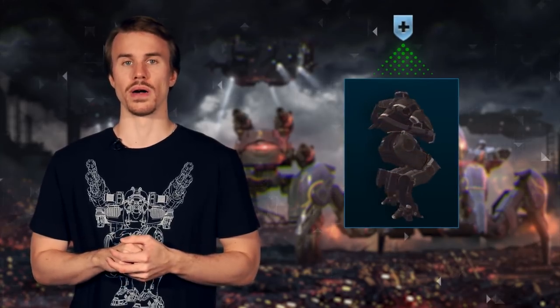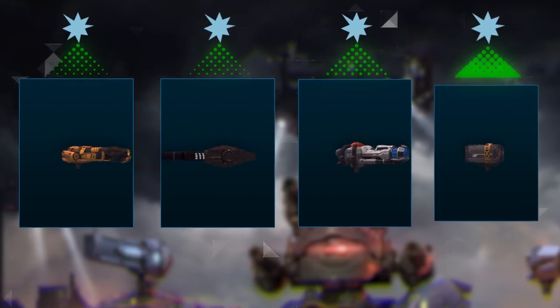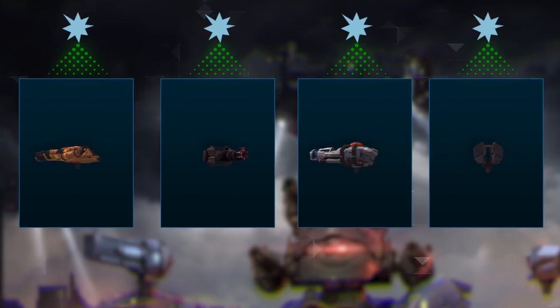Even though there are tons of powerful weapons for heavy slots, not many robots are able to utilize them to a full extent. I've already mentioned buffs to Wayland, Bulwark, and Fury, but there is more. Carnage, for example, became harder to kill. Weapons like Ember, Nashorn, Redeemer, and Exotus got more damage.